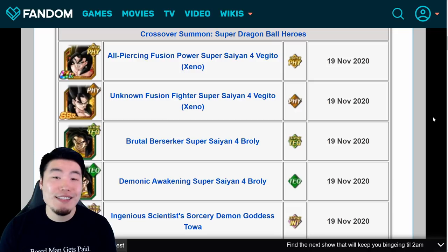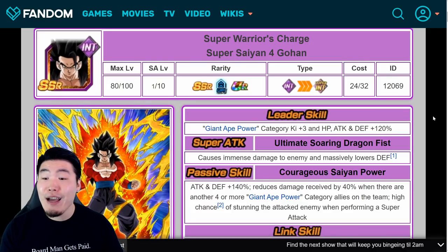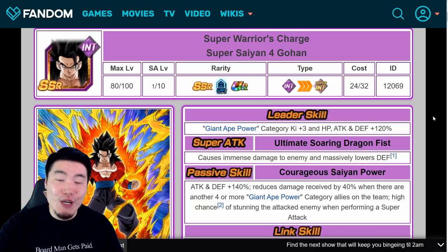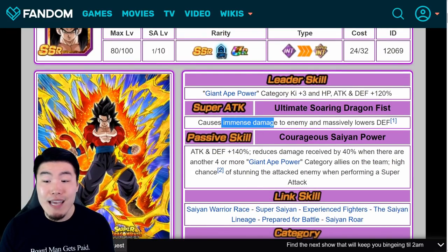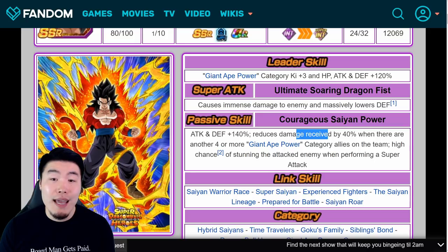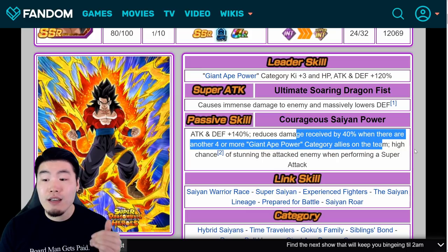Let's jump right into it. Starting at number six, we have INT Super Saiyan 4 Gohan. This list was pretty hard to make because even though we're ranking them, I think all six of these new units are very, very good. So even though Gohan has to be at the bottom of this list for me, he's still an awesome unit — still getting attack and defense plus 140% and massively lowering the enemy's defense.